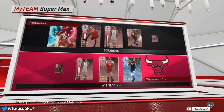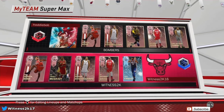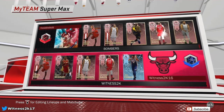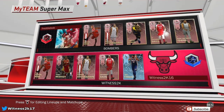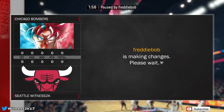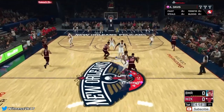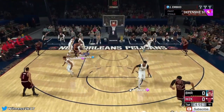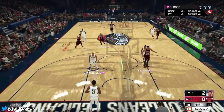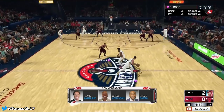Let's check out this man's team - oh my god, that is the definition of a god squad. He has a full pink diamond starting lineup including King James. He also has pink diamond AD and Karl-Anthony Towns on his team. This man must have a lot of MT. He throws it down over the top of T-Mac straight away - not a good start.